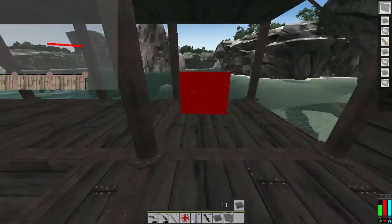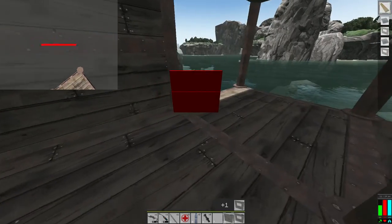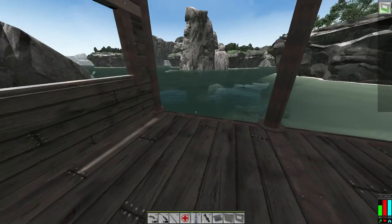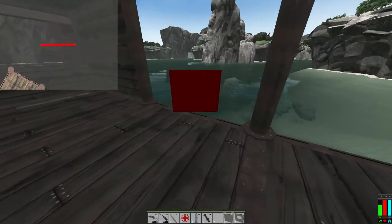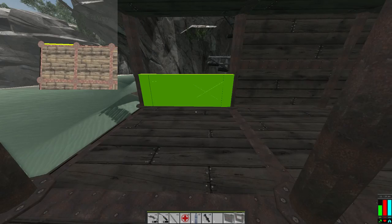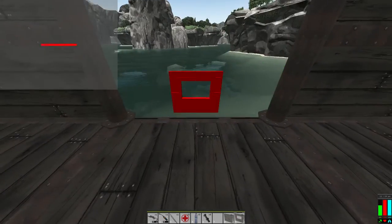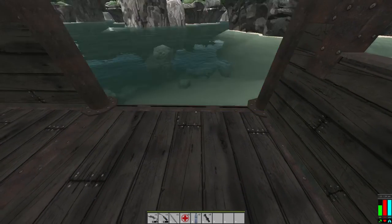We'll throw a wall here, put a wall here, and put a window here. Then wall, wall, wall - window, window, window - and the last wall. This is going to work out the way I want it to.